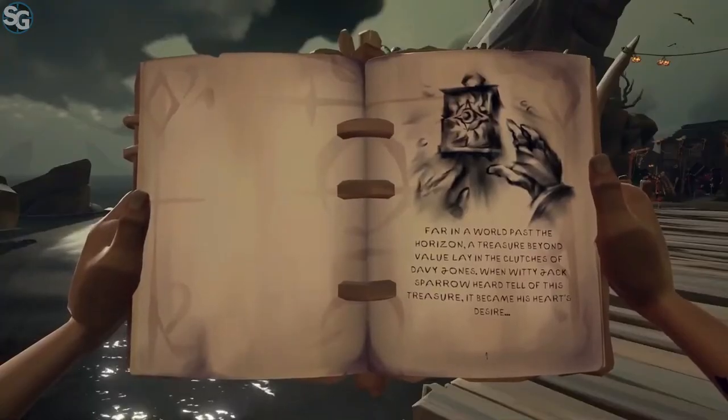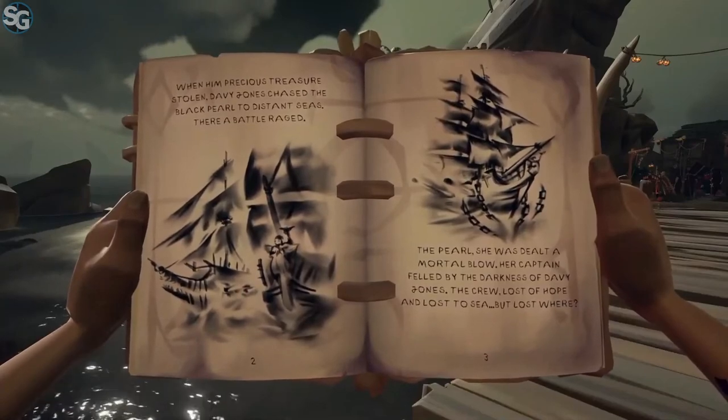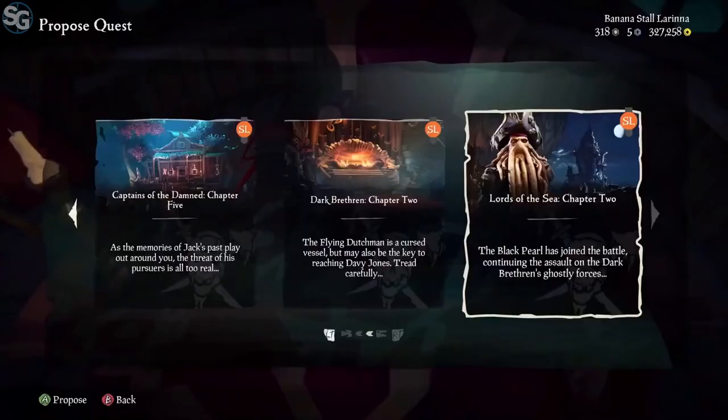This is essentially one book where the Castaway writes down the story. And there are also checkpoints at various points along the Tall Tale,